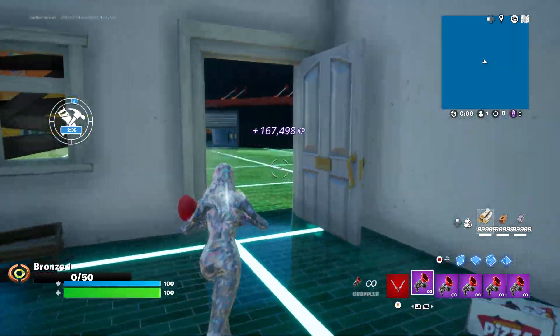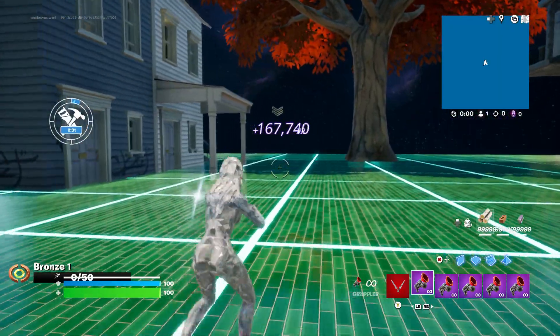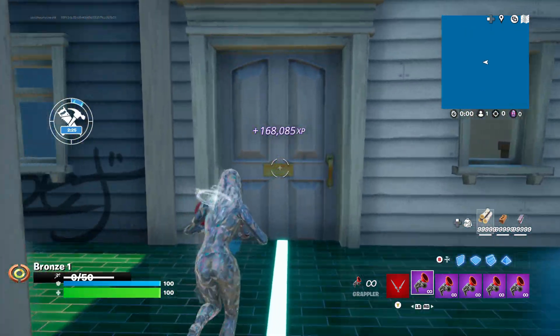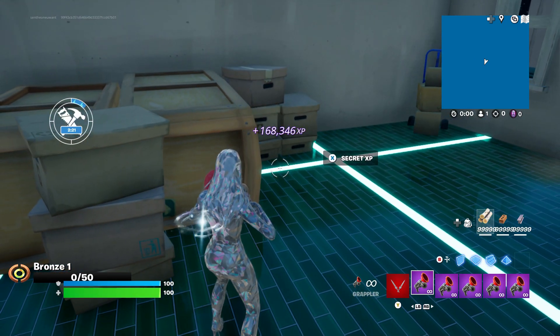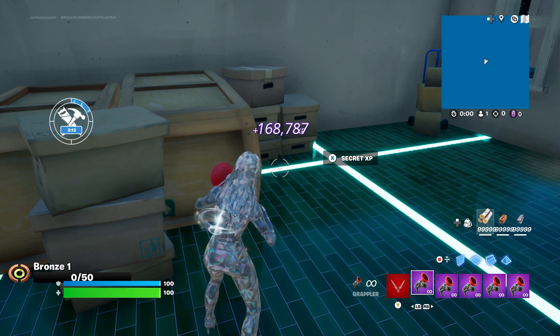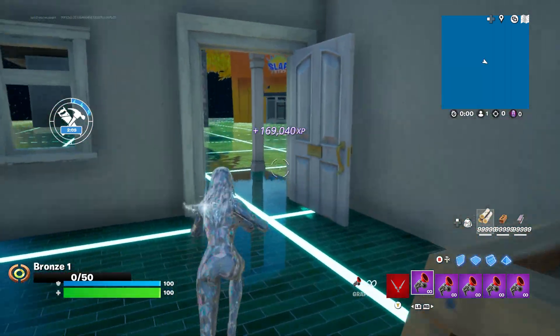Once you click on that, you'll spawn back out here again. Then your next XP button is going to be through this door right here — this is the roof you were just at. Come in through this door and this little corner right here is going to be your next secret XP button. Make sure that you do this right away because Epic is pretty good about patching these within a day or so.